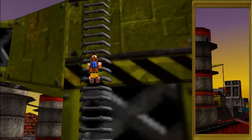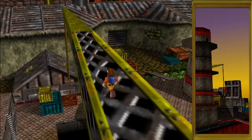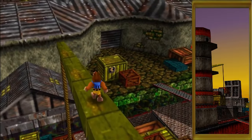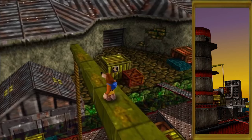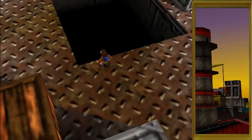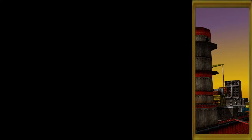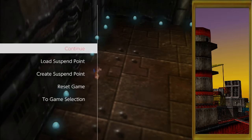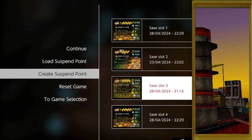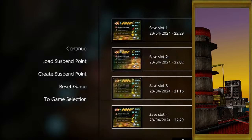Now I am about to use save states because I want to demonstrate something to you. This is not cheating — I want to demonstrate a shortcut and I want to demonstrate the proper fight. Into the cargo hold now — allow me to create a suspend point here.